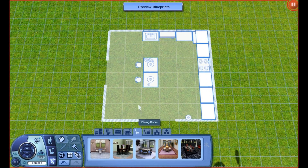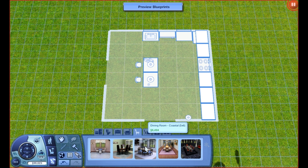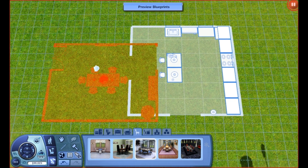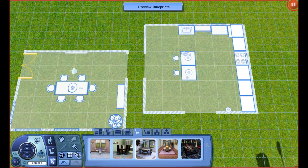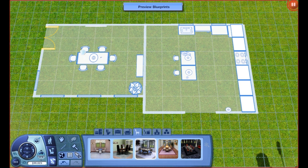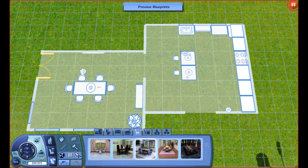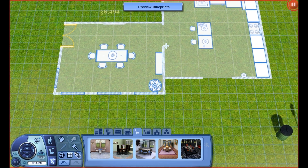We're going to move into the dining room because that would usually accompany a kitchen. As you can see, there's Dated, Contemporary — you go along until you find the one that matches the set you just put down. Here's the dining room for Coastal. There's another archway right here — see how it matches up. If you don't match them up, it would change the placement of the archway, but it makes your life easier if you do. I'm going to put that down.